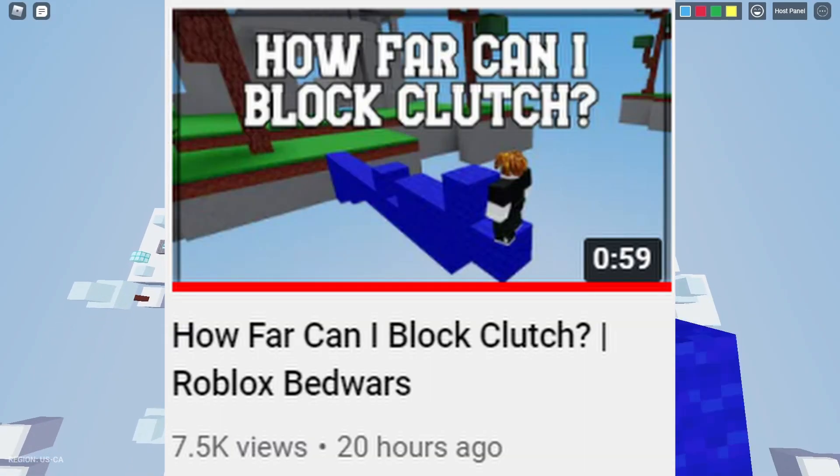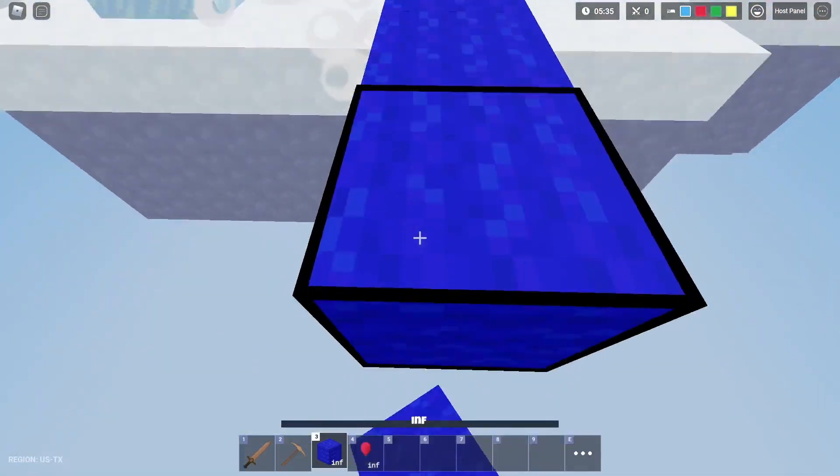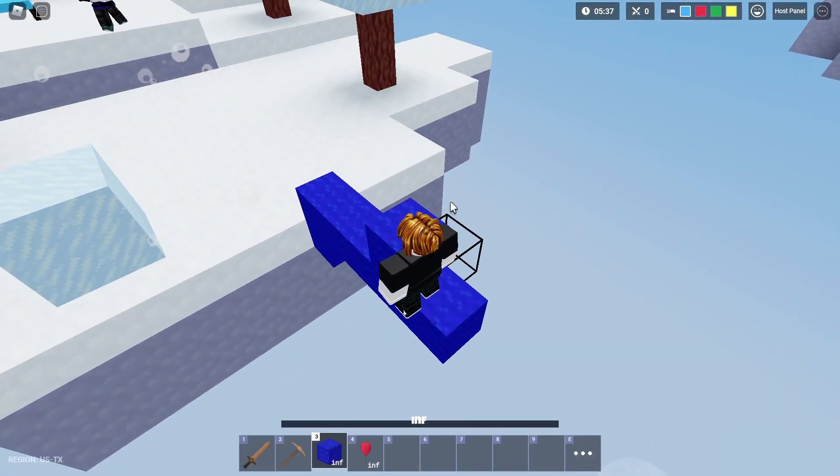Because the last time I did this it was so successful, we're gonna be doing part two of how far can I block clutch. So the first thing we're gonna be testing is the rocket launcher. That one is so good.